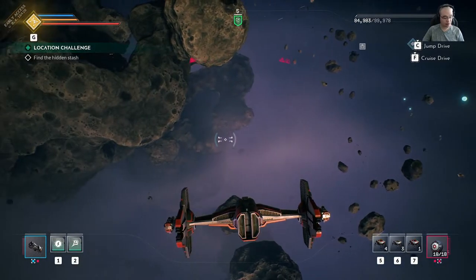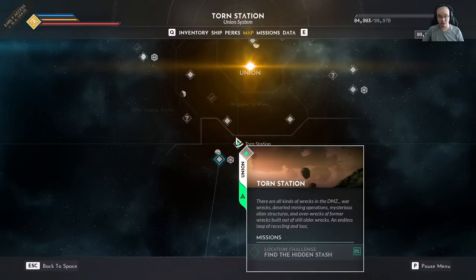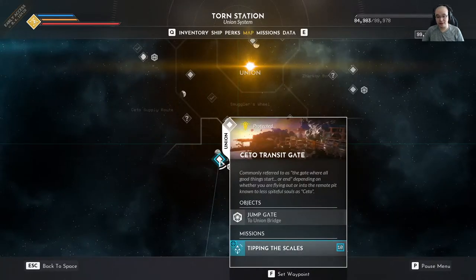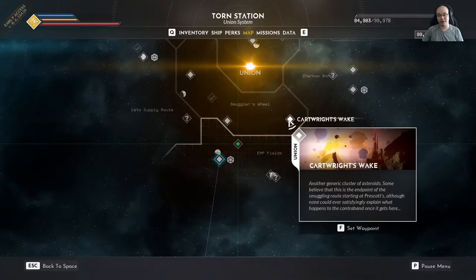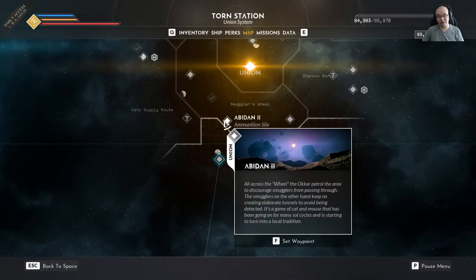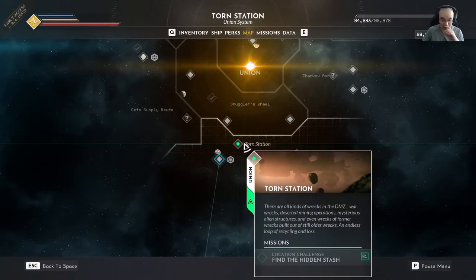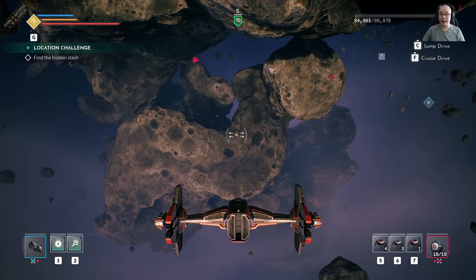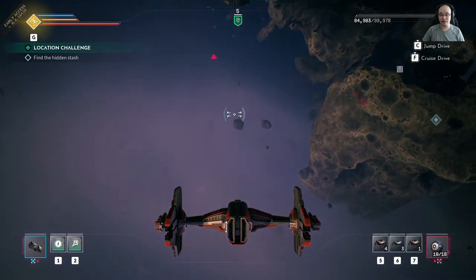This is Torn Station. It's very close to the Seto transit gate, but you're not going to see it pop up on the map unless you travel from somewhere like Cartwrights or Abaddon to the Seto transit gate and hopefully come across this area. Once it pops up, you're in, and now we're going to go find the hidden stash.